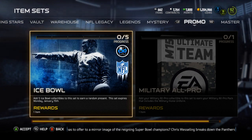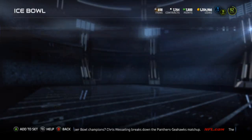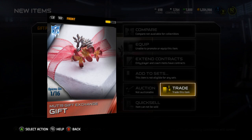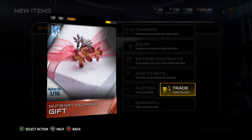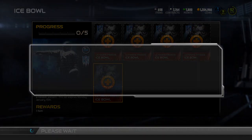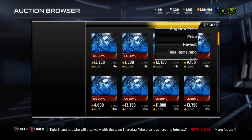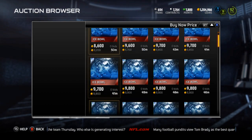I'm going to contemplate whether or not to open up the other bundle - more than likely I will. But let's throw all my Ice Bowl collectibles in and see if we can get a present. Gift pack - it's the exact same gift! I obviously have two of them but I'm blind and you guys will just have to point it out in the comments. I'm guessing it's just a load of crap because that's my luck. These are going for about 8k - not bad.